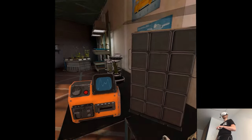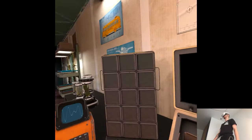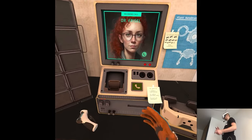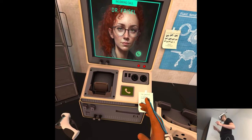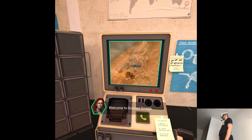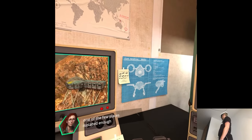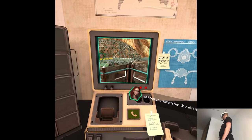People are dying. Where are the answers? Where are the scientists? That seems familiar - I'm sure it was inspired by coronavirus. In-game: Dr. Frizzell here. Welcome to Outpost Omega, a remote bio-training facility and one of the few places isolated enough to keep you safe from the virus.